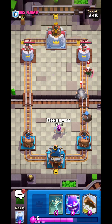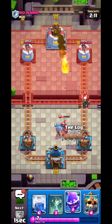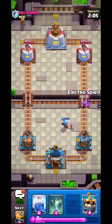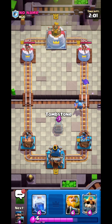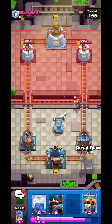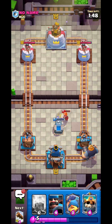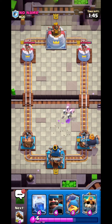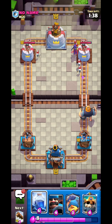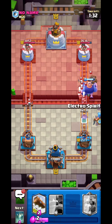I go Fisherman to pull the Hunter — the Fisherman pulls to the center, I can lock everything, and that kills everything. Perfect timing, perfect placement. That Valkyrie got absolutely destroyed. From his deck we know the enemy is a ladder player — he has Valkyrie, Mega Knight, X-Bow, and Magic Archer. Classic ladder combo.